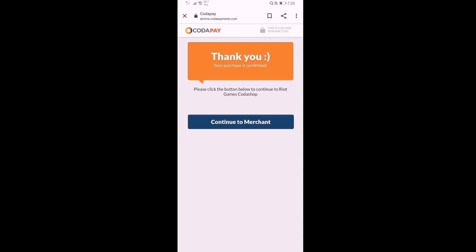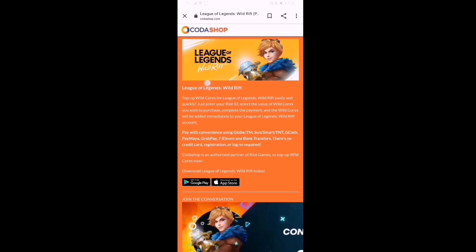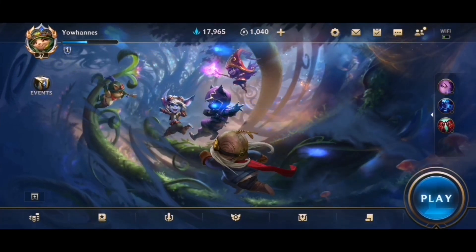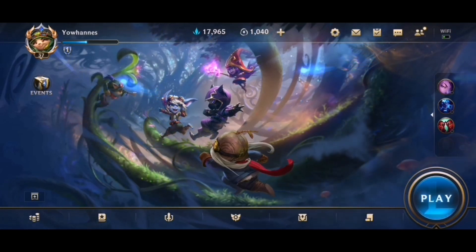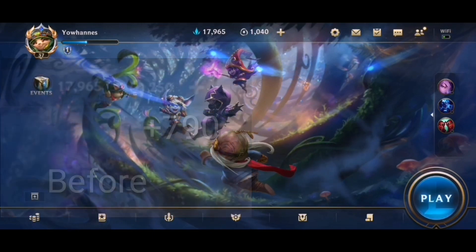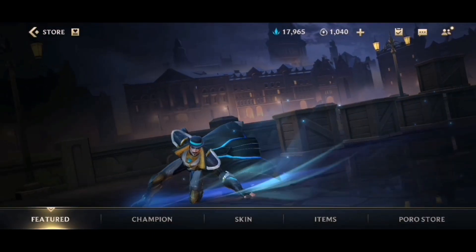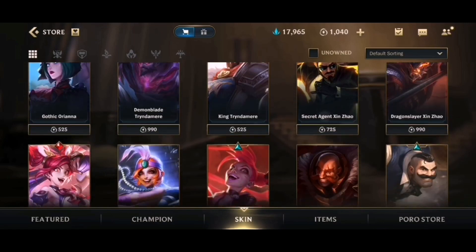Now, it's all successful! I'm gonna open my inventory. It's all finished — go back to our game. As you can see guys, I got 1,000 Wild Cards now — I just had 250 before — so I can now buy the skin I always wanted, the Godstop Jacks.